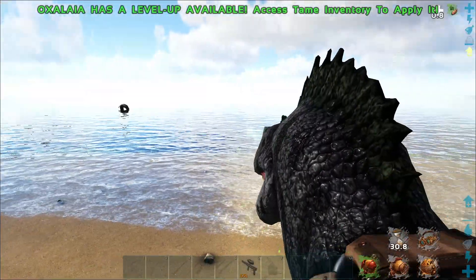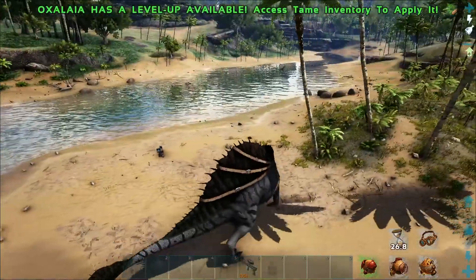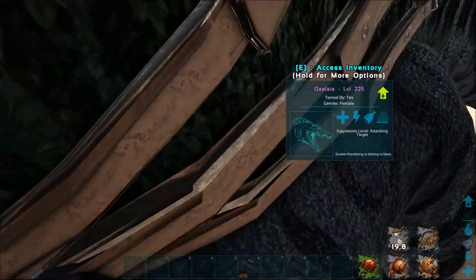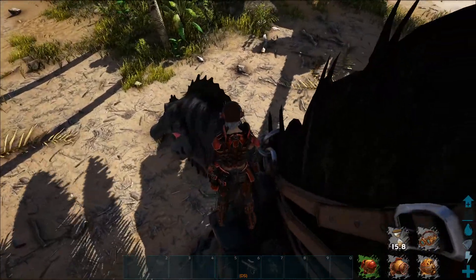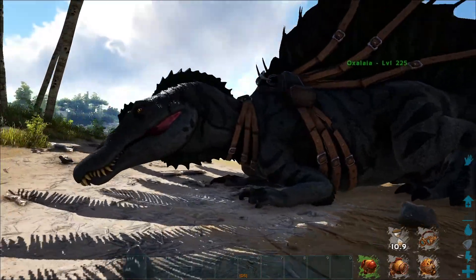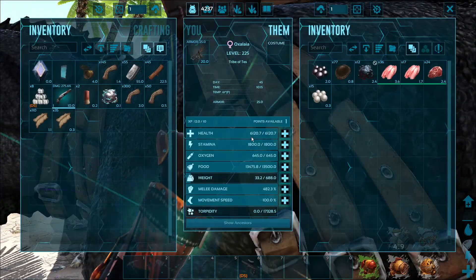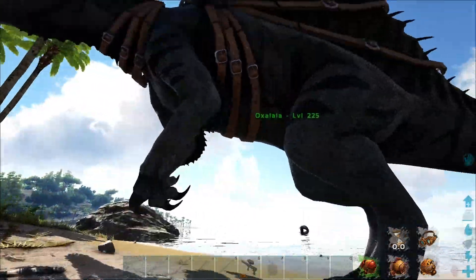In first person, you're definitely on the side here. If you hit R, it automatically dismounts you. The Oxalaya will sit down, and while sitting it slightly increases the health regen rate. You're unable to mount it while sitting, so you have to go to the menu to make it stand back up again.